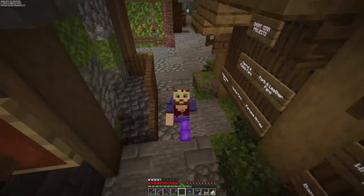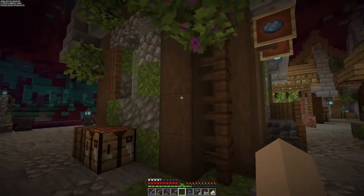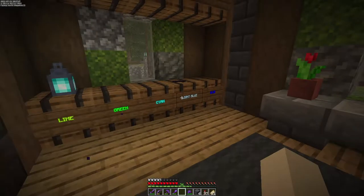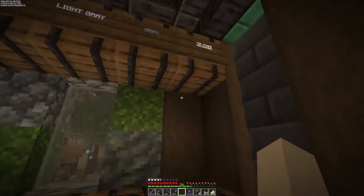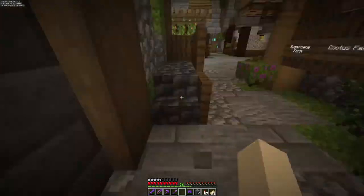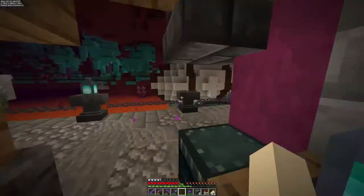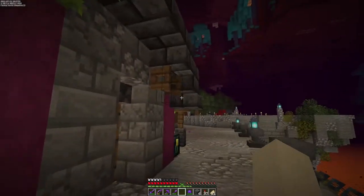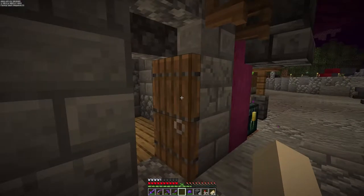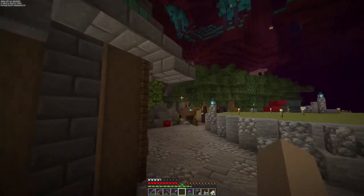Hello everybody and welcome back to another episode here on the Let's Play World. In the previous episode we built a little dye shop and a wither skeleton or wither rose farm to help us get some more black dye. We also decorated this alleyway a bit more and added this little building - the idea with this building is to create a candle shop, so it's still empty and I might actually stock it today because I've got a few things planned.